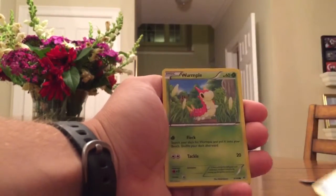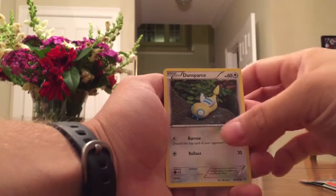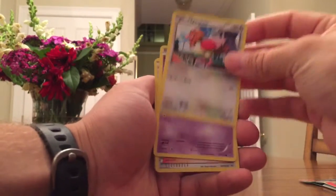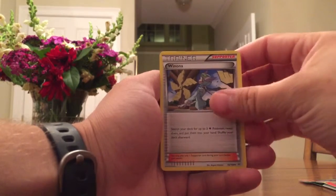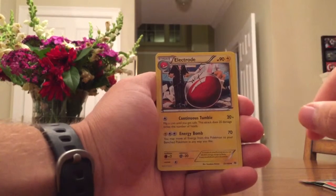Starting with the Taillow. Wormple. Dunsparce. Sparrow — that one's kind of cool, looks like it's out of like a television show kind of cartoon. We got Natu. Wingull. Supporter trainer card. Electro — that one's cool, looks like it's drawn by like pencils.